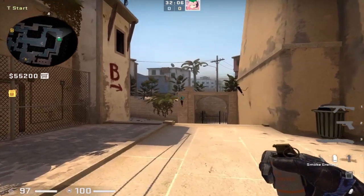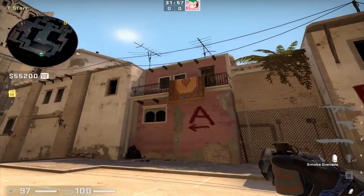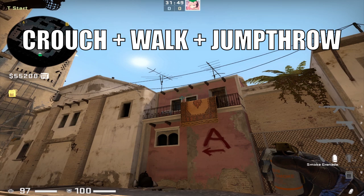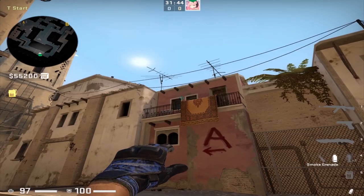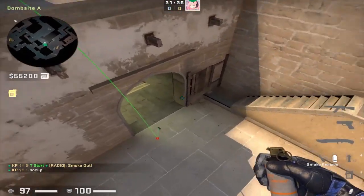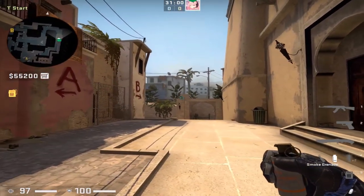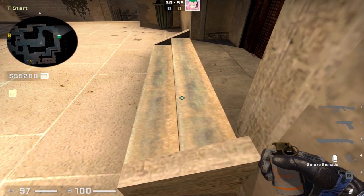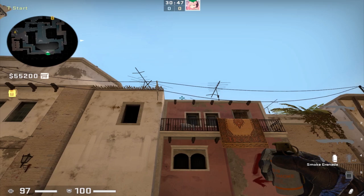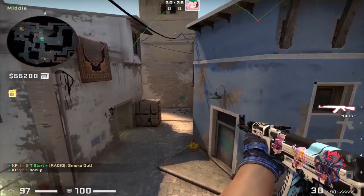From the trash can in T-spawn there's a fast top connector smoke. Place yourself in the left side of the trash can corner, crouch, place your crosshair in the top right of this windowsill — this is a crouch walk forward jump throw, releasing when your crosshair falls across the diamond. The smoke lands top connector with no gaps, allowing you to quickly get control of catwalk and mid. Across from top connector is deep cat, and you can also smoke that from T-spawn: place yourself in this corner, find these two antenna in the sky, place your crosshair on the left tip of the antenna — simple standing jump throw.